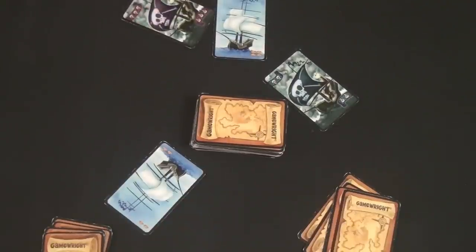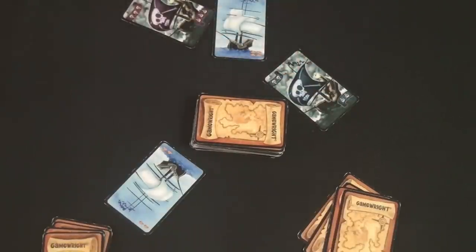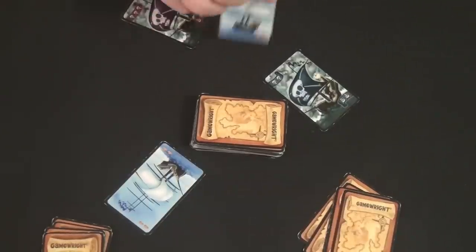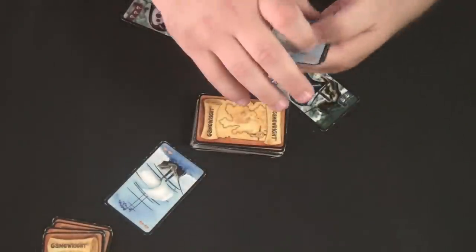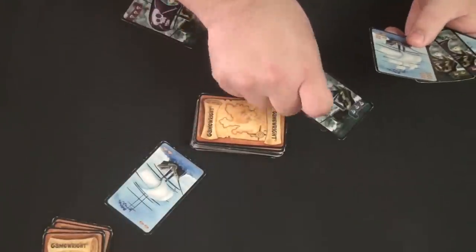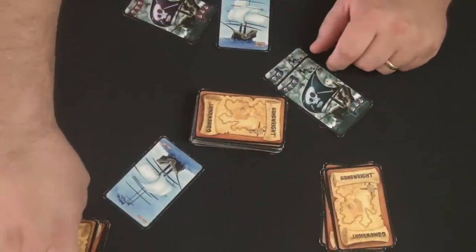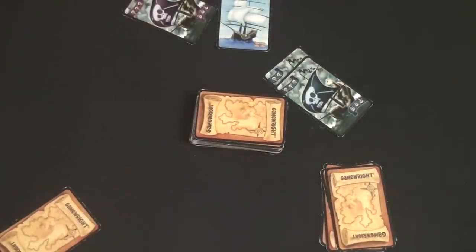I'm going to play a purple three onto that ship. Now when it comes to the other player's turn, they'll have to play something higher or it continues around. When it comes back to me, since I played the three, I'd be able to take it if I'm still the highest number. The other player then plays a three blue to continue attacking. Meanwhile, nobody attacked the other ship worth two, so that gets turned over as points for its owner.